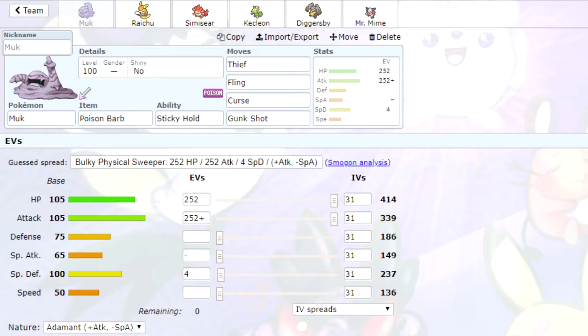Welcome to another Pokemon Showdown theme team. Today I'm going to be doing a full Thief Fling team. The sets are going to be pretty simple — every Pokemon is going to have Thief and Fling, and everybody apart from Muk is also going to have Recycle.